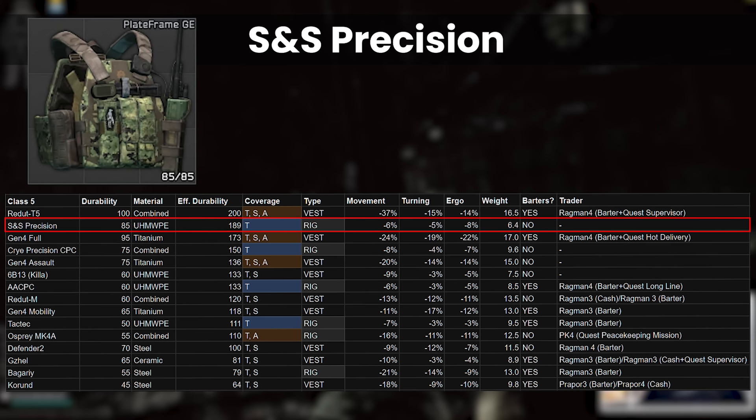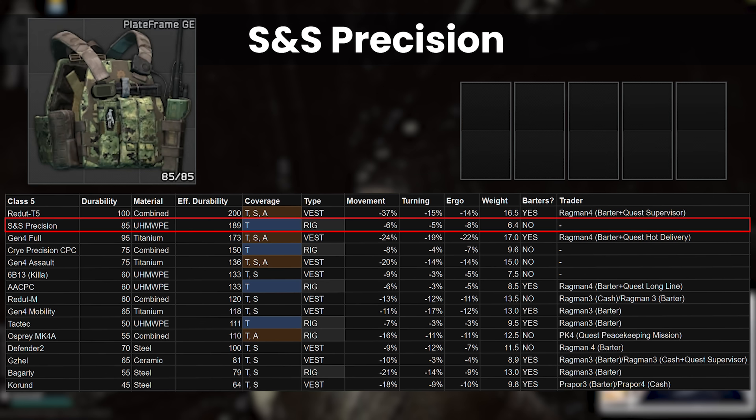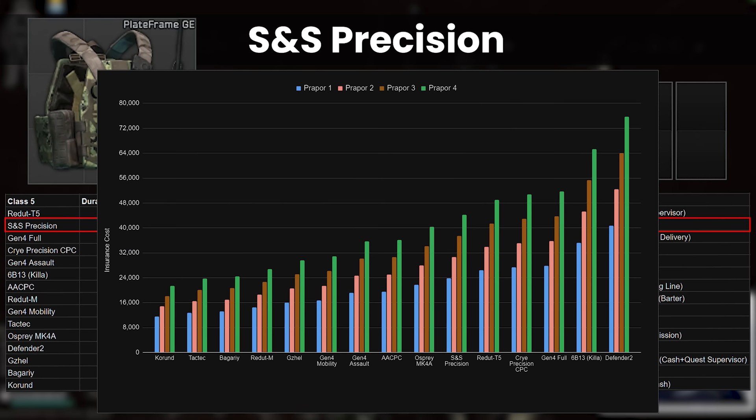The major downside is the thorax-only protection, which typically comes with the low-debuff rigs, and it doesn't have that great internal space either with 5 2x1 slots. Repair-wise, as it's a polymer armour, these are one of the best material types for almost getting back to the original durability when you do repair them, and the insurance is in the upper middle costing 44k at Prapor. An amazing rig if you can get your hands on it, but I wouldn't count on it.